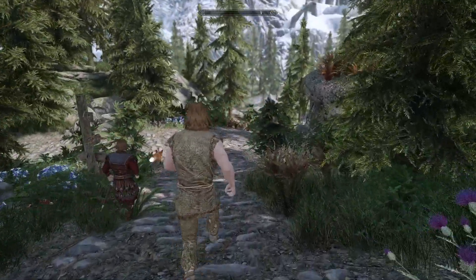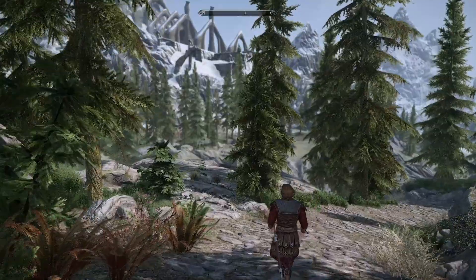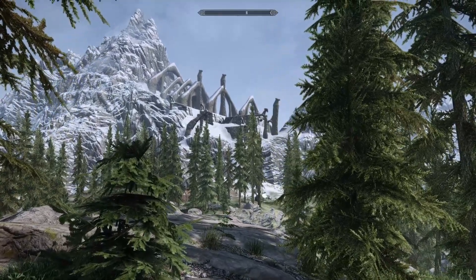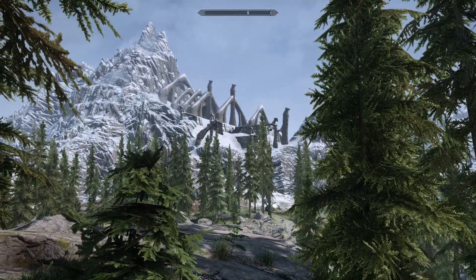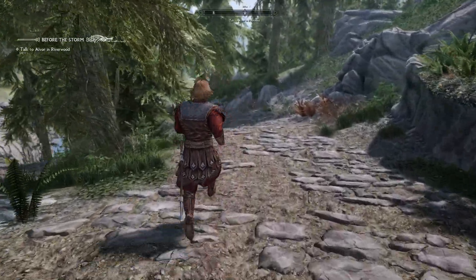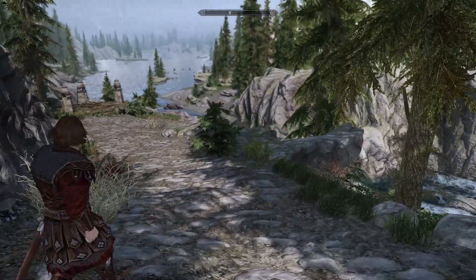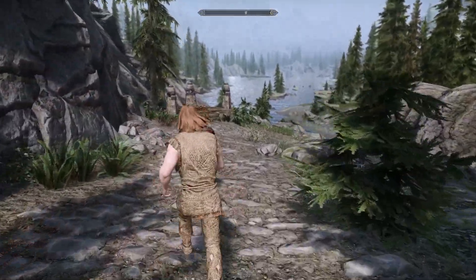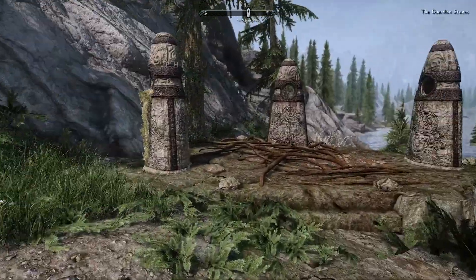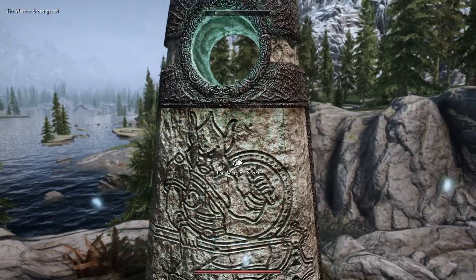I'm really liking how this looks. See that ruin up there — Bleak Falls Barrow. When I was a boy that place always used to give me nightmares. Draugr creeping down the mountain to climb through my window at night. I admit I still don't much like the look of it. All right, so far so good. These are the Guardian Stones — three of the thirteen ancient standing stones.